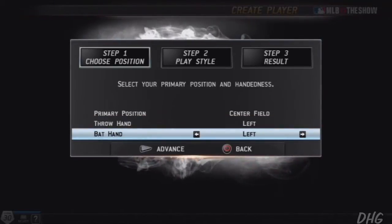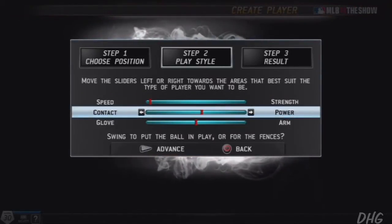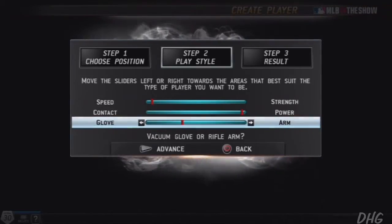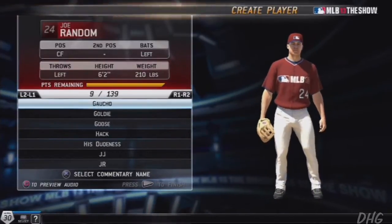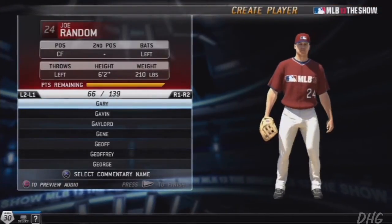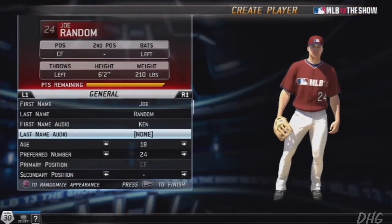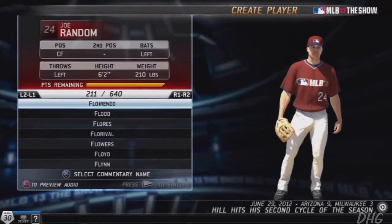We're going to throw left, bat left. If you have a knowledge of baseball you'll see eventually — we're going to be a player who used to play in the Majors. He's played for the Mariners, the Cincinnati Reds, the White Sox for a year, and he is a member of the 600 Home Run Club. His first name is Ken — I think by now you probably have a pretty good idea of who I'm going to be making here, but this last name should really give you a good hint.